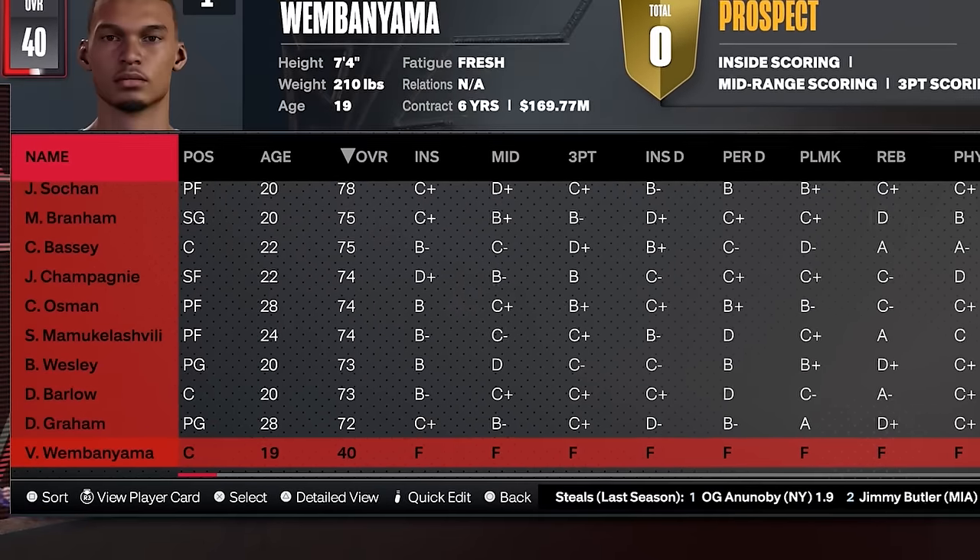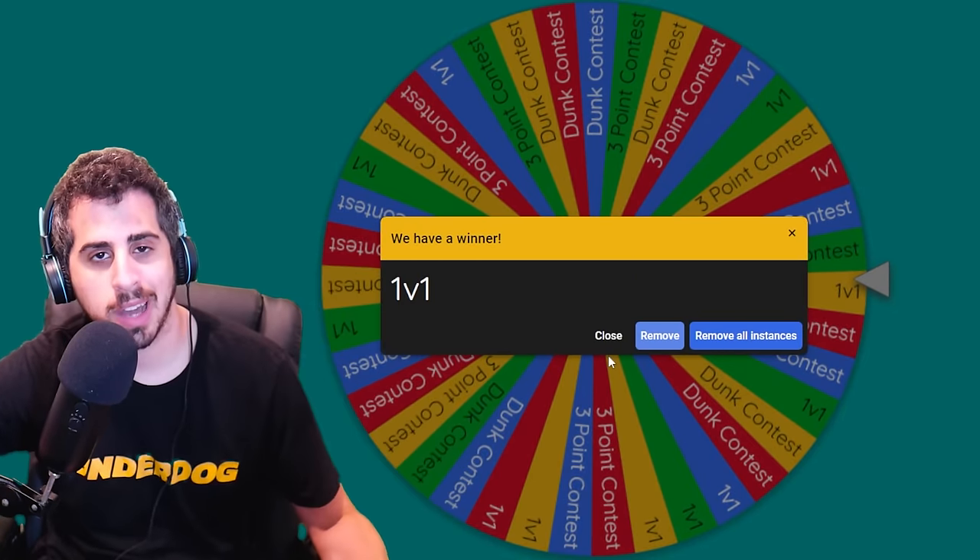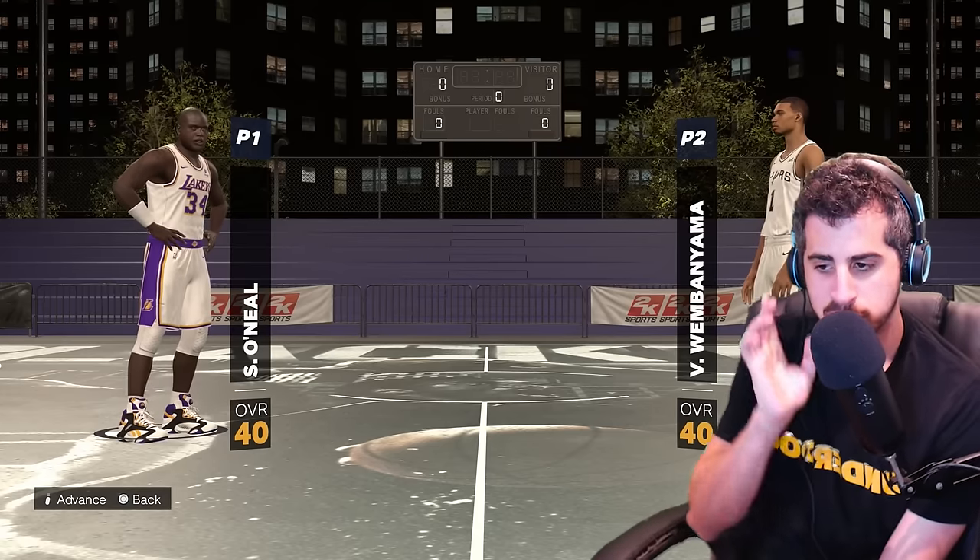Here's 40 overall Shaq and 40 overall Wemby. Now let's go ahead and see what challenge they're going to be getting into first — a 1v1. First to 5, let's see what happens.